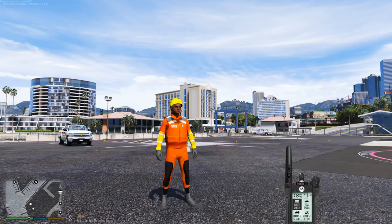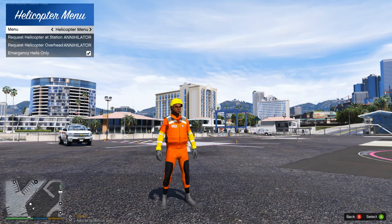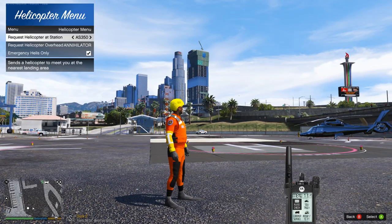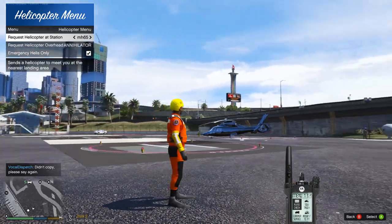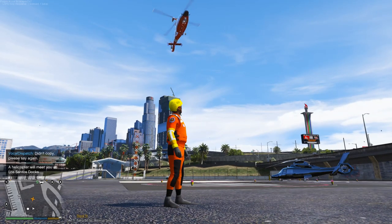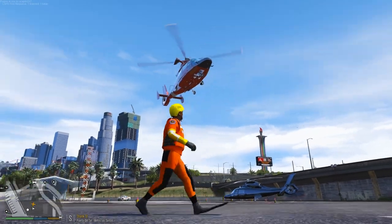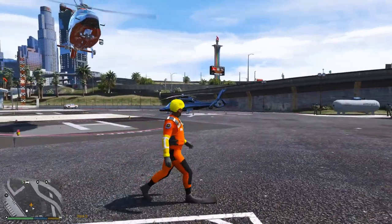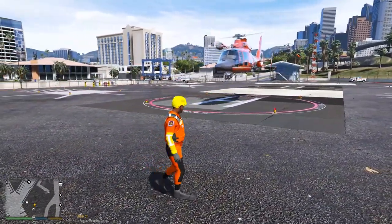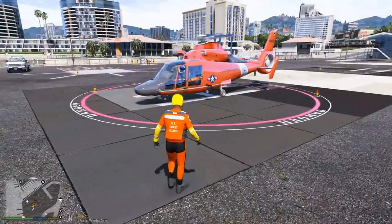First thing we're going to do is request a helicopter — let's use the Dolphin for this one. Attention all units, units requesting air support at La Porta. The Dolphin is airborne and moving in — the AI does a really good job at flying these things and landing where they're supposed to, which is pretty cool. Big shouts to PNW Parks fan; he has been working on this for months and you can see how much work he's putting into it. Very happy to help out and contribute.